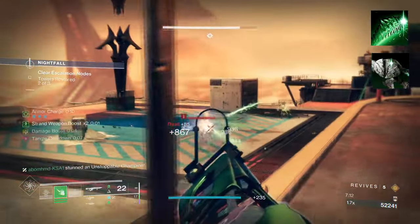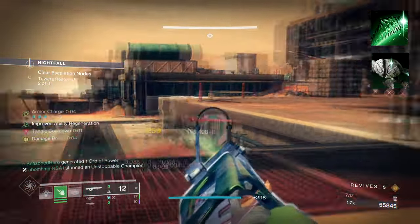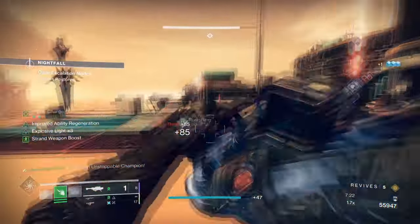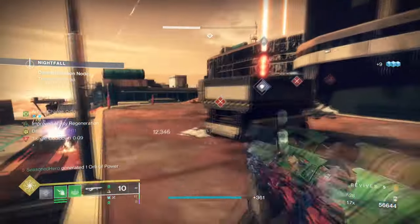You'll then want Weave Walker, where dodging without being airborne will make you woven for a few seconds, while also creating perched Threadlings. These aspects will ultimately allow players to spawn Threadlings in a large mass to overwhelm areas in one go.